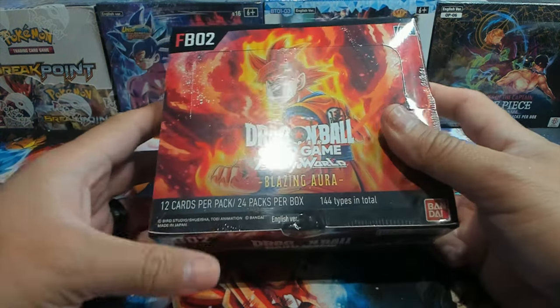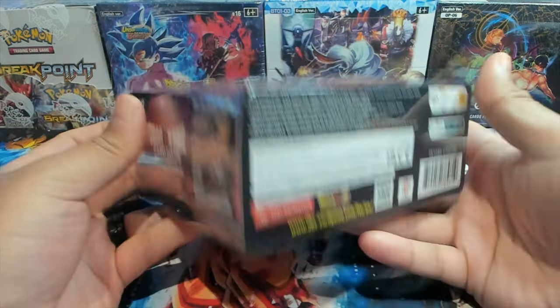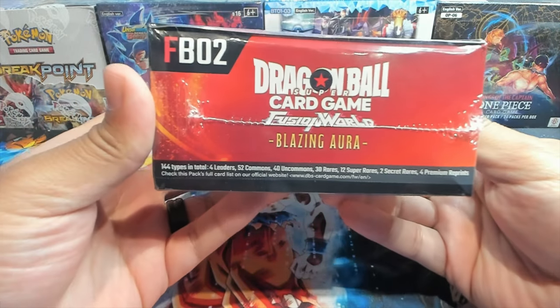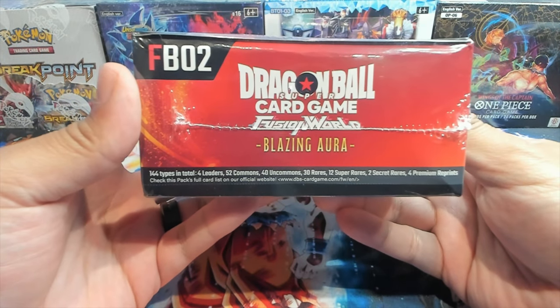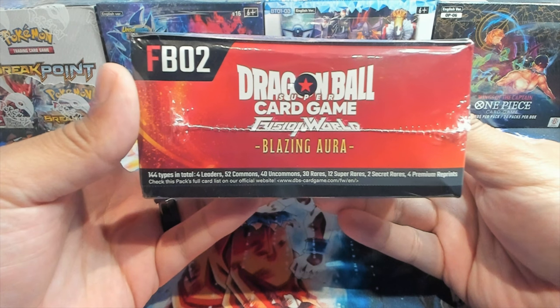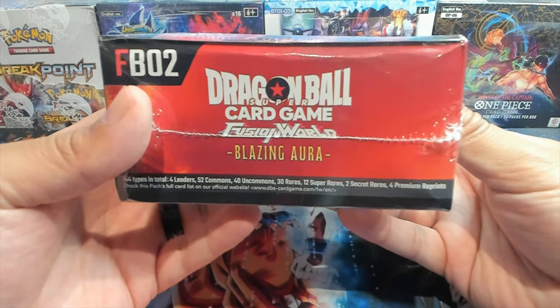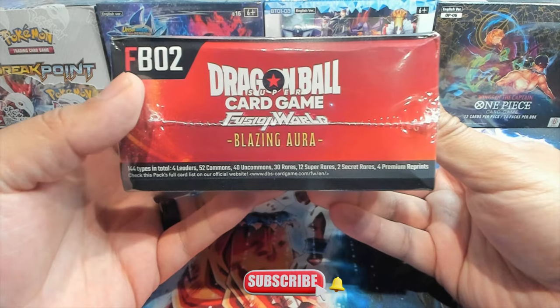Hey everybody, welcome back to the channel, it's your boy Open Mango, and today we're opening up a booster box of Blazing Aura from the Dragon Ball Super card game. This set has 144 card types in total: four leaders, 52 commons, 40 uncommons, 30 rares, 12 super rares, two secret rares, and four premium reprints.